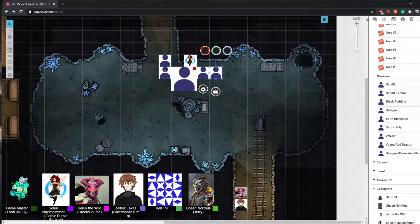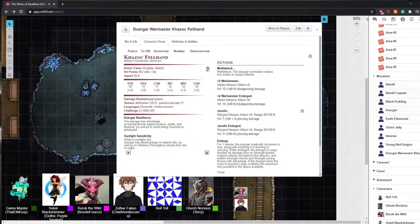The secondary attack from the big guy — you could uncanny dodge that. I'll half the second one then. So far you've taken 19 damage. The first warhammer attack hits for 15 damage — 34 total. Are you still standing? Yep. Barely. Then five damage from the second warhammer hit. Still good? Yep. Alright, everybody roll for initiative.